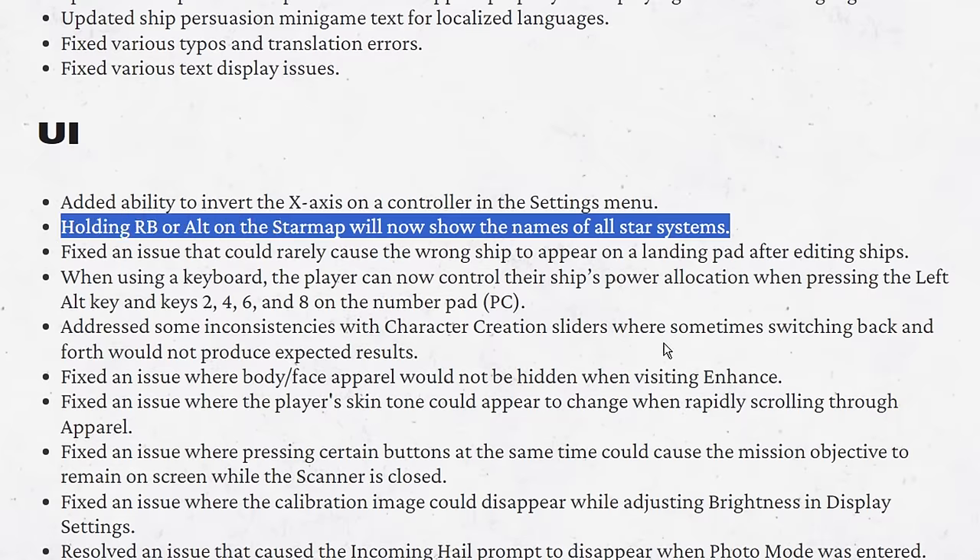Holding RB or Alt on the star map will now show the names of all star systems. When I first tried this, my jaw just dropped to the floor - what a huge quality of life improvement. When we get into the game I'll show you that.